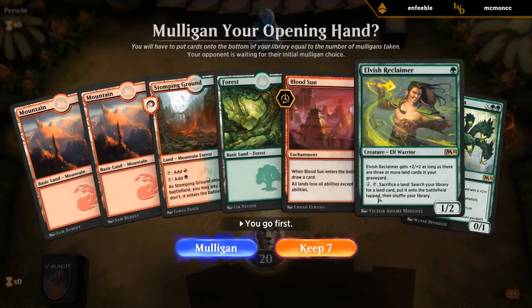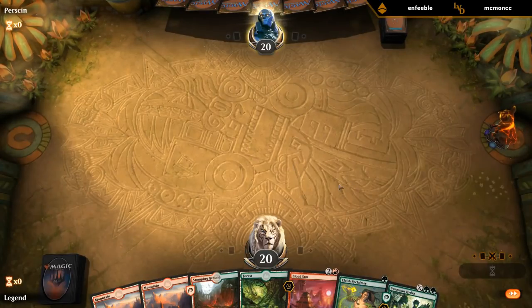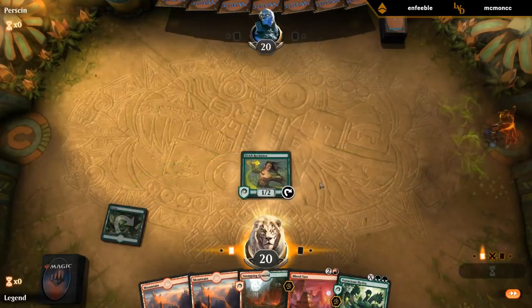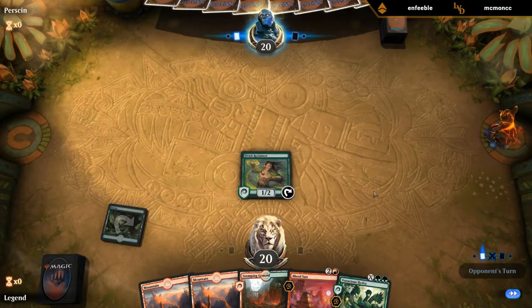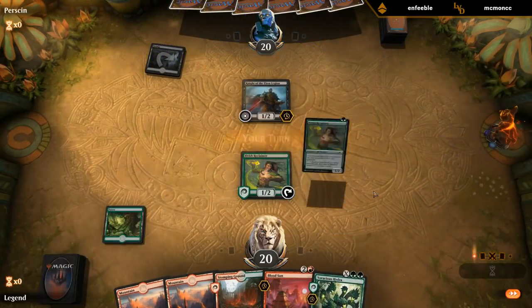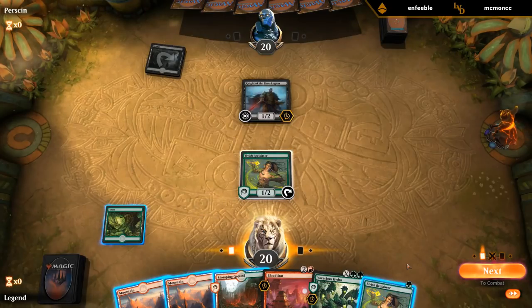Seems fine: Reclaimer finds a Lotus Field, we've got the Blood Sun already, and Hydra as a curve topper. Control matchups aren't great but not unbeatable — we have Kiora drawing cards, Phoenix which is sometimes resilient, Cavalier with haste that deals a ton of damage out of nowhere, and Cavalier can also discard dead cards in the matchup like four copies of Lava Coil. We have some tools but it has to line up properly.